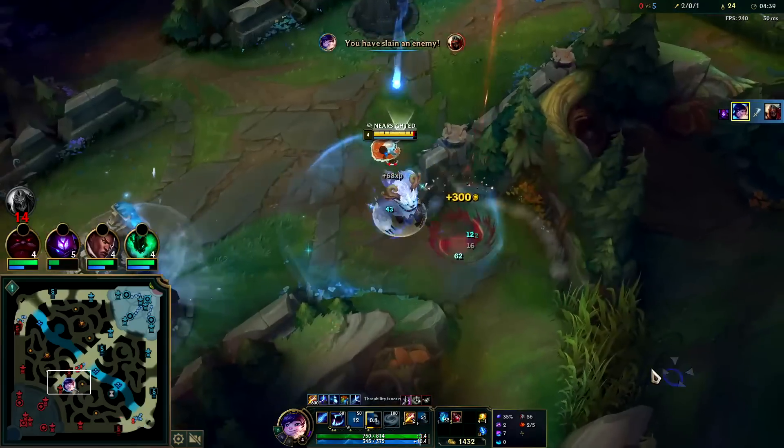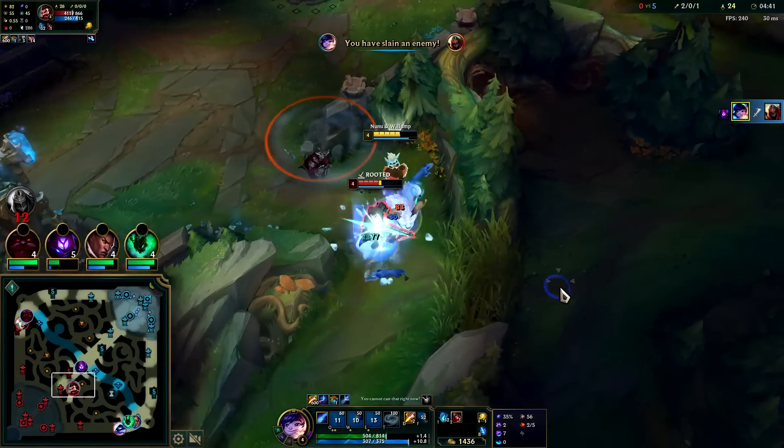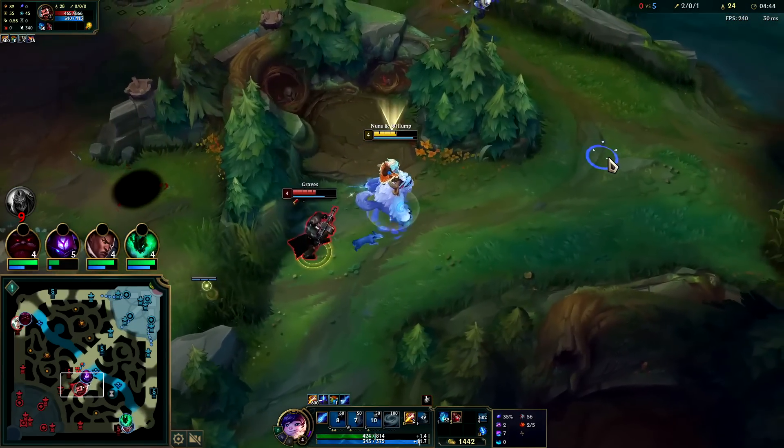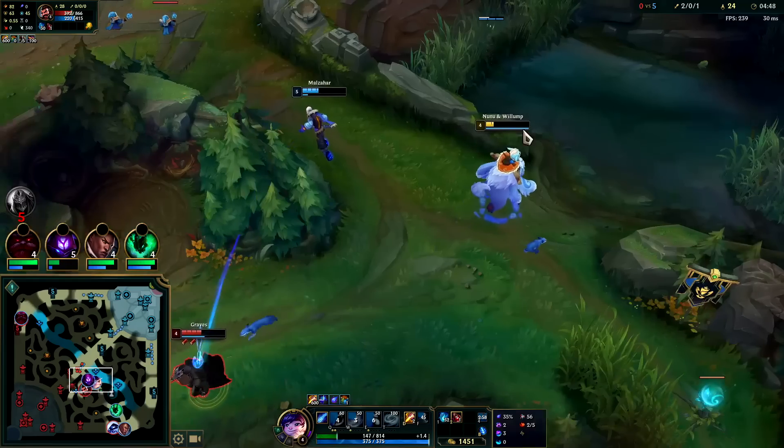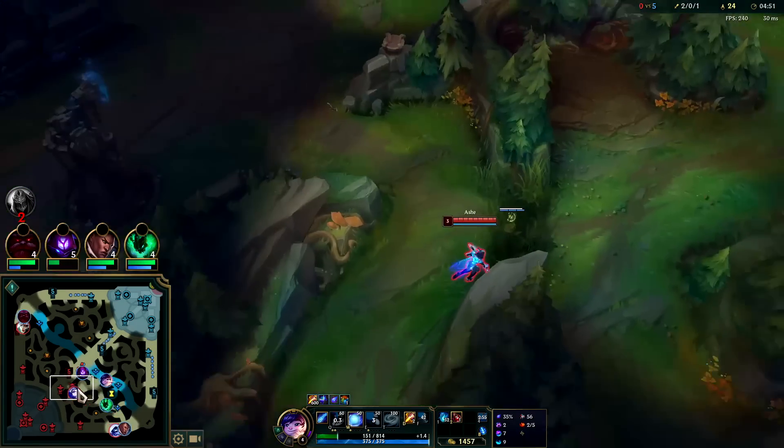Drop the snowball, flick him down with ease. Get him with the - oh my Phase Rush is on cooldown. He's doing some damage, he hasn't backed yet. He's doing some damage.